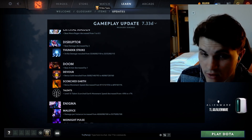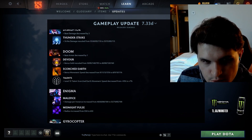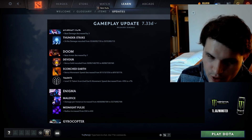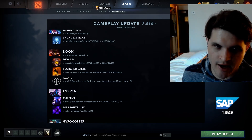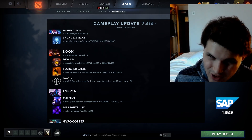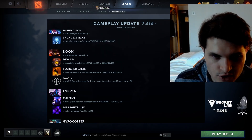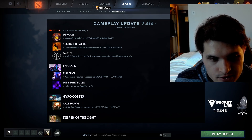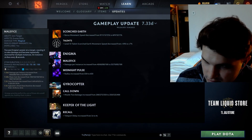Doom base armor decreased by one, bonus gold rescaled — maxing out at 160. That's effectively like 35 GPM with Octarine Core or about 25 GPM without. Bonus move speed on Scorched Earth also nerfed. Doom was already doing mediocre at DreamLeague, and now with this plus the Mana Boots Vanguard nerf, I'm pretty sure Doom is dead. I think this is just too much.